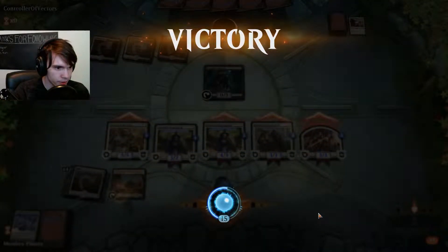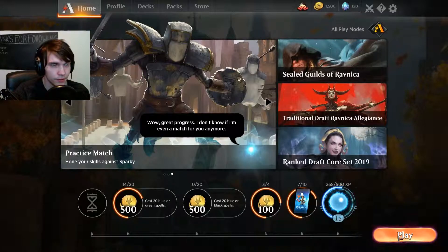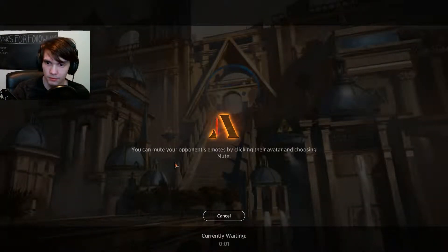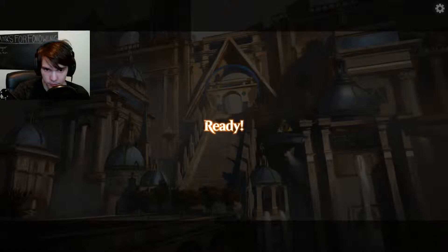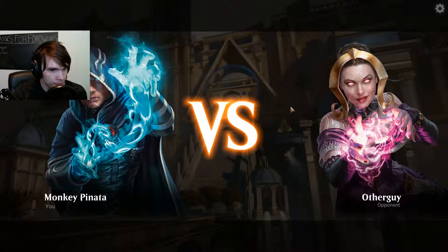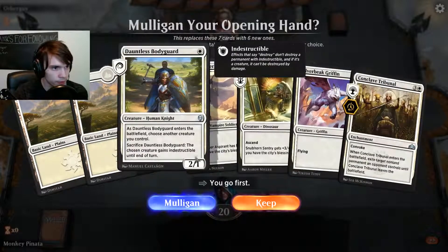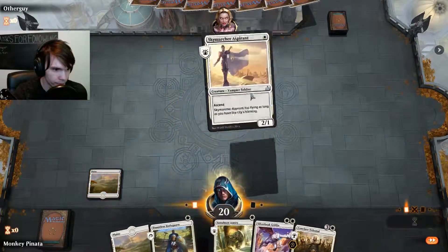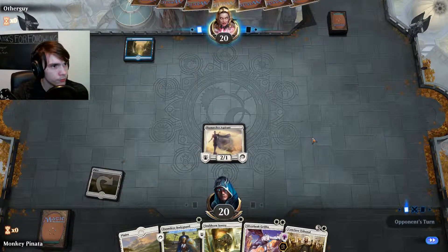Alright, that works for me. And I guess we have time for a third game — we've actually only been in here for a bit. Alright, going to game 3 right here with the other guy. This looks like a reasonable hand as well. I think we're just going to play the Sky Marcher first. Let's see what he's playing here — he plays a blue mana turn 1 with a Merfolk.